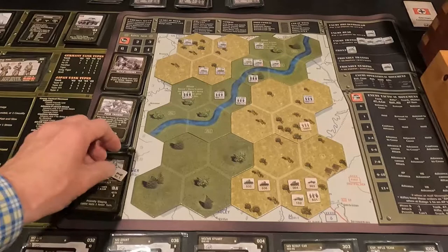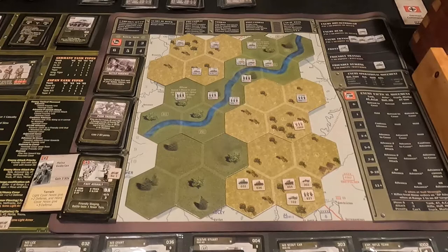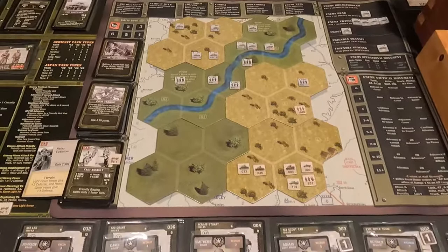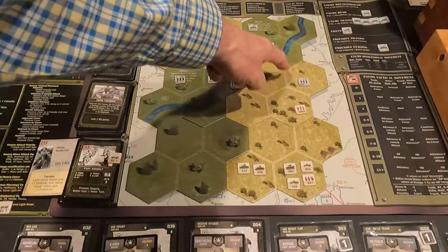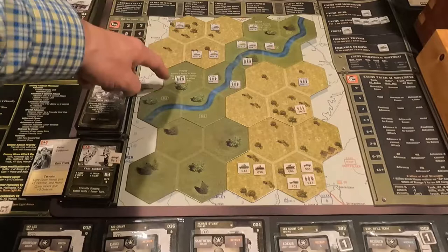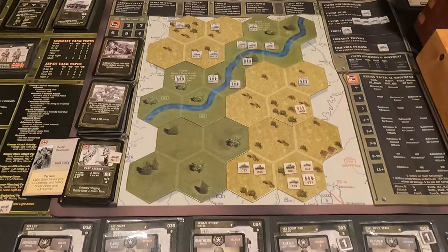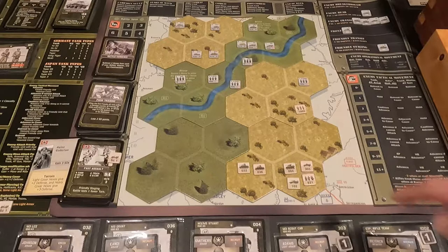With all that said, let's get right into it. One rifle company moved two and crossed the river; another got across the river; one is at the river; and the anti-tank unit moved up one. All my other units are in this corner back here, and I have some light cover I'm going to try to use, plus a mortar team in range.